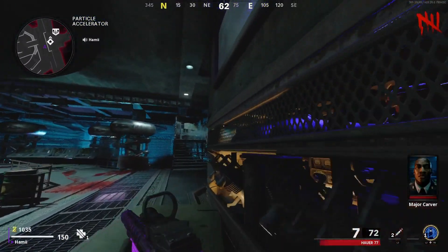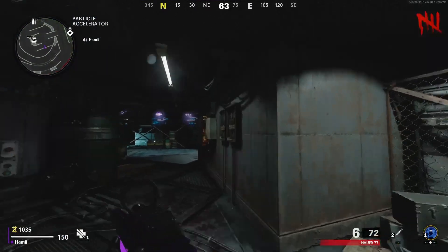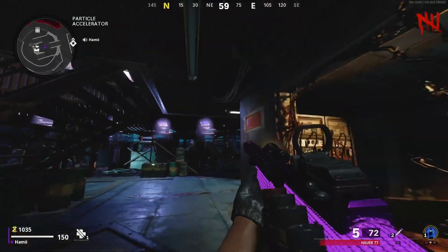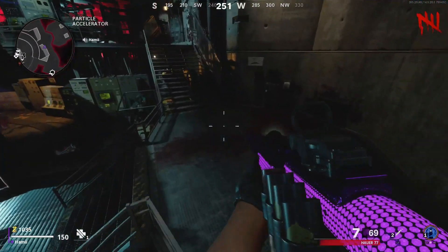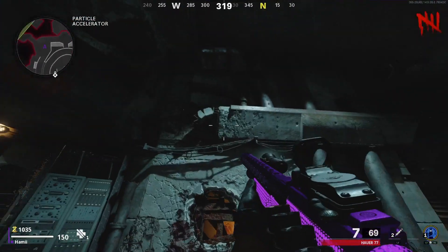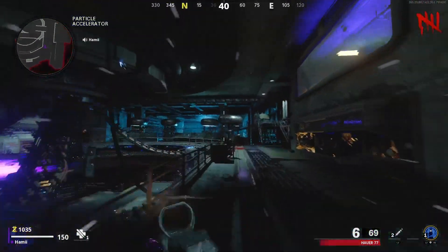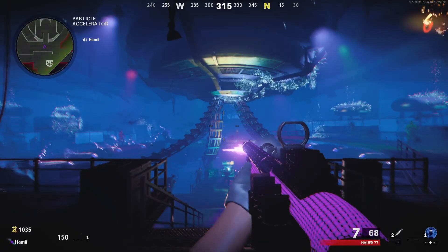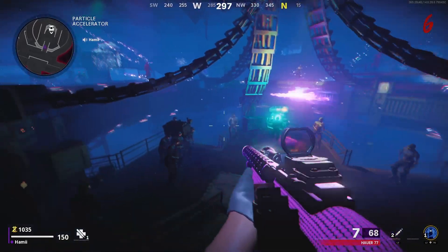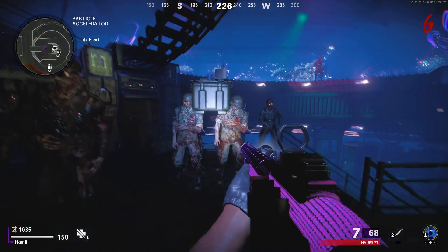Now if you want to get even more crazy, run back to the middle, crouch down and shoot this dot. Hop down towards the middle, shoot that dot, run back up, jump on this box, crouch down and shoot that dot. Then back here look up on top of this vent and shoot that box. And a little boot scoot and boogie later - stand here and check this Easter egg out. Is this not hilarious? It's the coffin meme, bro! If that's not the best Easter egg of all time, I don't know what is.